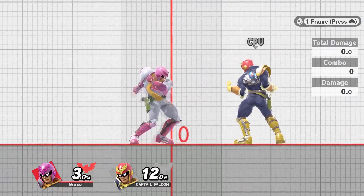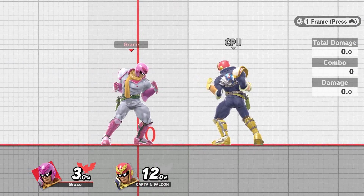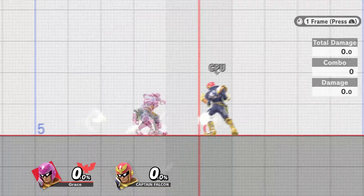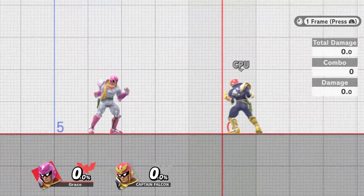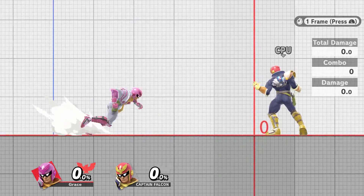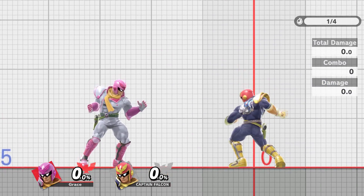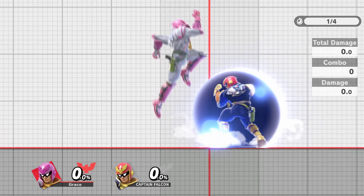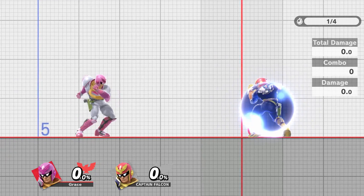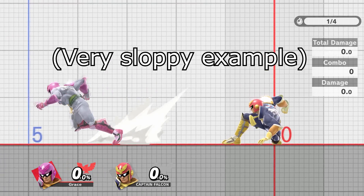Then you can do a standing bag dash and escape from that much better than you would have otherwise. There are two types of bag dash: a bag dash from standing and a dashing bag dash. The standing version is probably the most important one. This can theoretically allow him to disengage after he spaces a nair on shield, or any other close quarter situation where he basically comes to a complete stop.